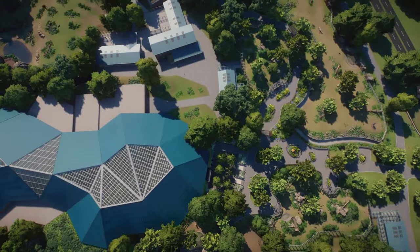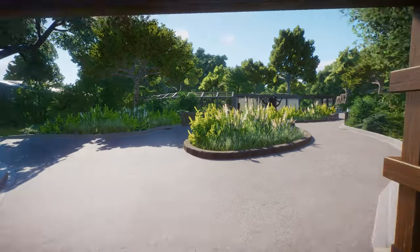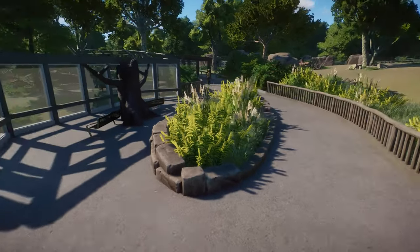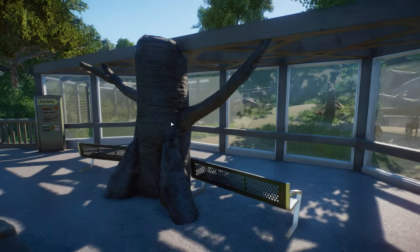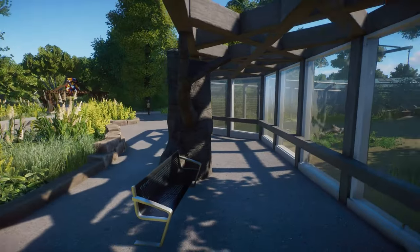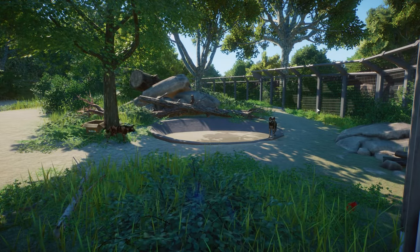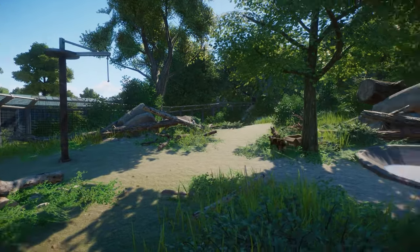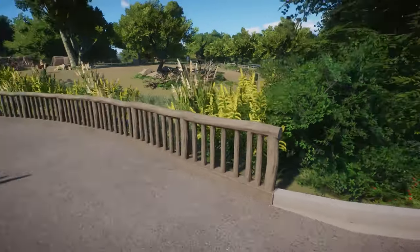I feel like we should go back and follow the Africa Experience from this side. I absolutely love the flowers here, it looks so beautiful. I really like how you use these trunks and tree branches for your viewing galleries — it's just so creative. We have some African wild dogs here! I love the fencing here as well — a little water area for them, foliage, rock work — it all looks super good. Really very impressive, I can't get over this fencing.